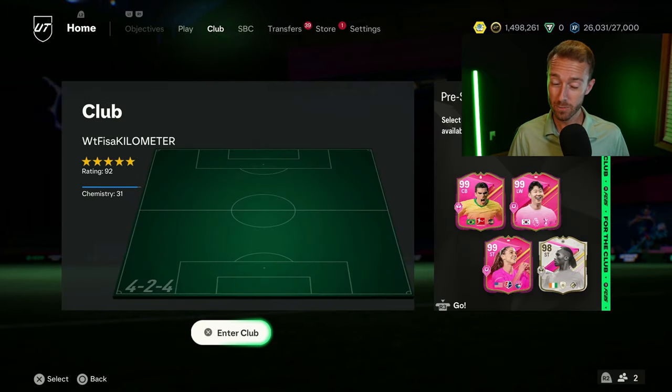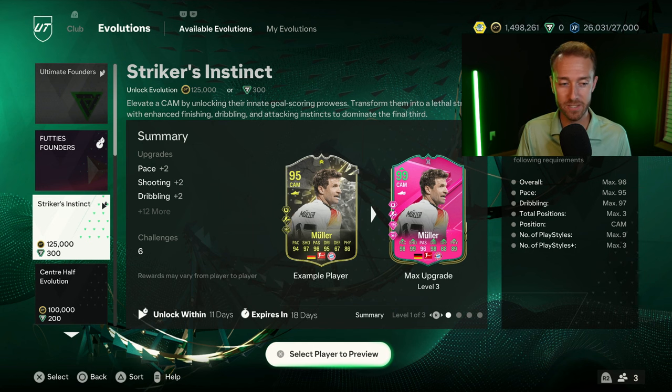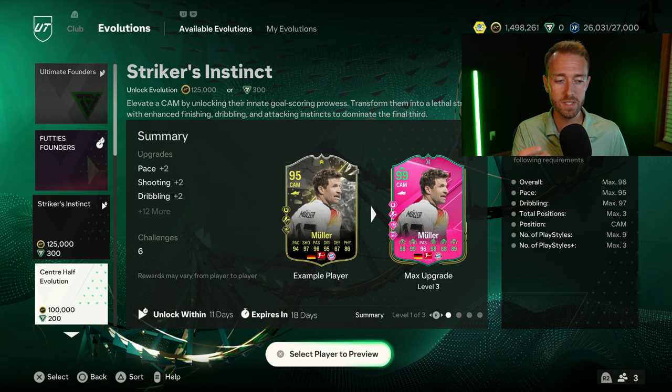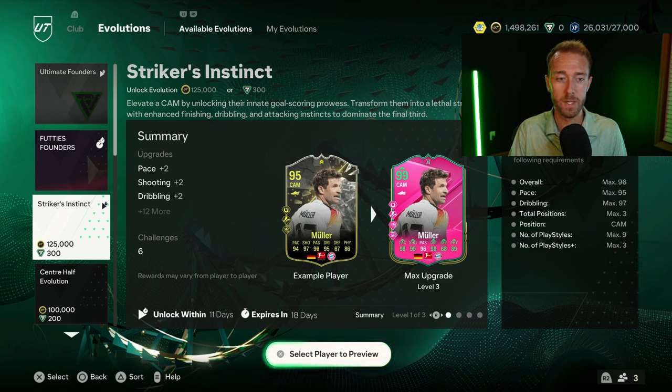Option number three is a new one — Evolutions. I know this might sound crazy, but for some people who are very motivated by evolutions it's not actually a terrible idea to save some of your FC points for evos. Last year we had paid evolutions in the first couple of weeks of the game and they were pretty decent — remember 'Relentless Winger,' a lot of people did Ansu Fati in it, there were some really crazy cards early on. 125,000 coins versus 300 FC points — that is crazy value for the FC points. All of these evolutions throughout FC24 were so much cheaper with FC points than with coins.